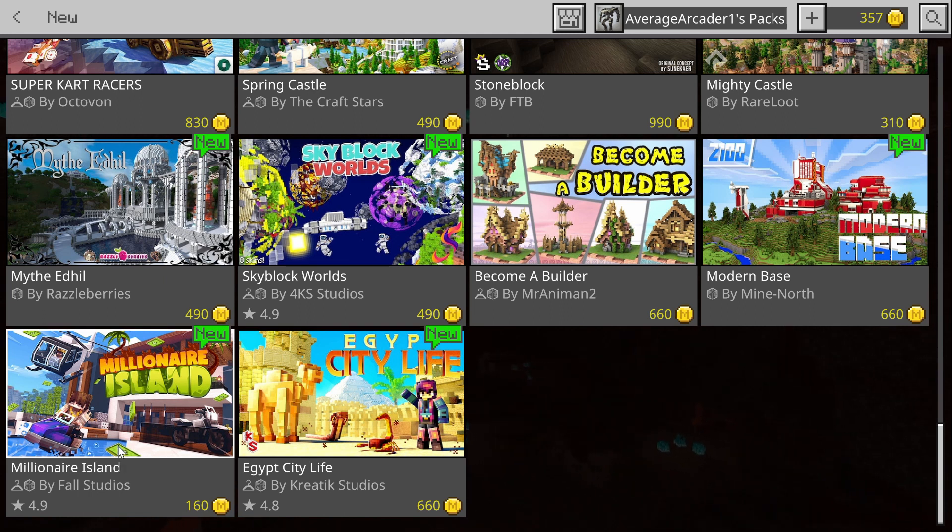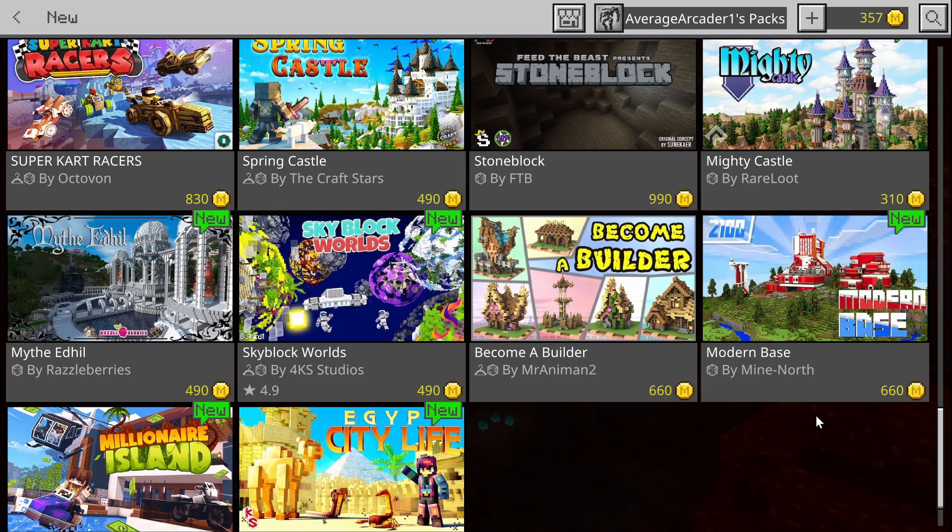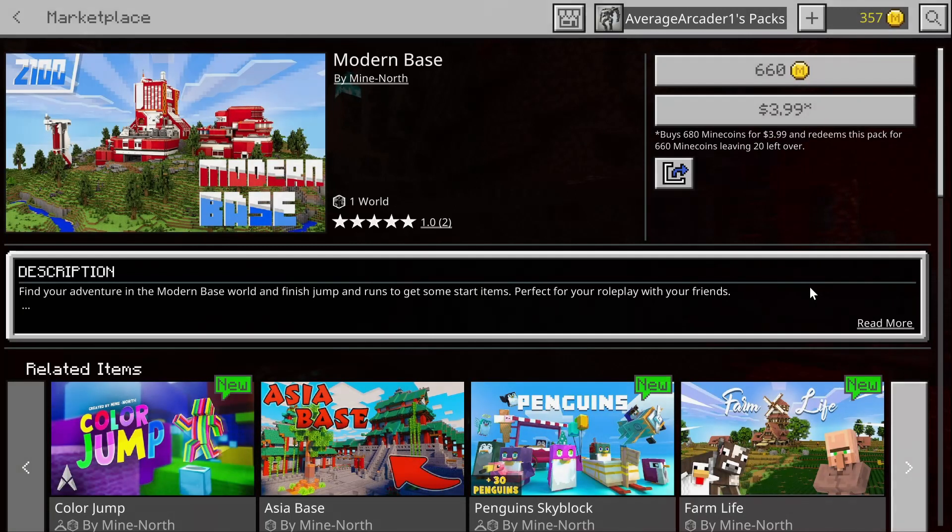Millionaire Island by Fall Studios — people really like these millionaire islands, millionaire bases, and millionaire houses. I've played a couple of them. Some are okay, but for me I treat them as bases, because that's kind of what they are. There's really nothing else going on; they're just really big builds.